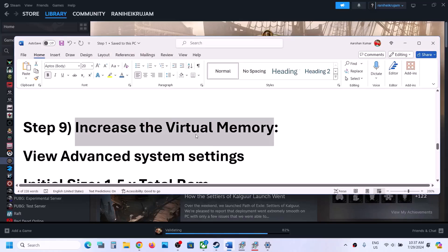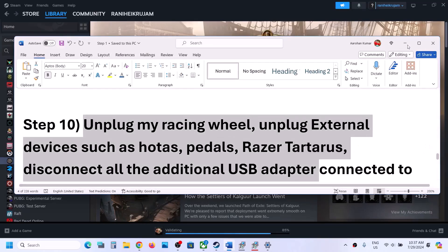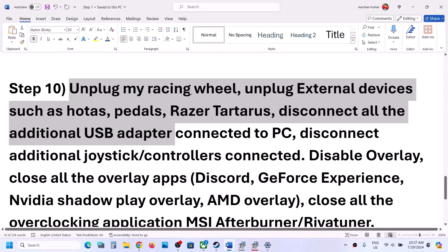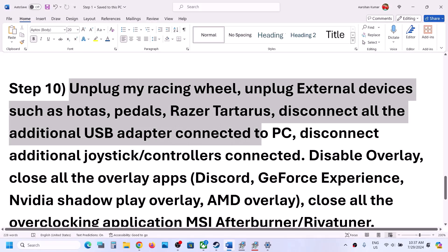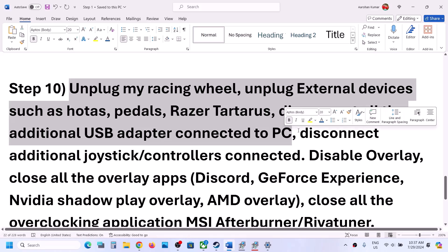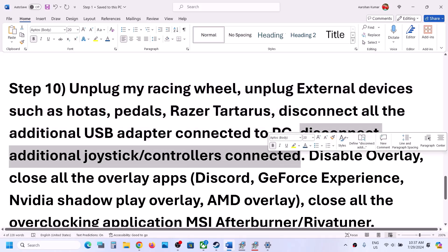The next step is to unplug all external devices you are not using. If you have a racing wheel, HOTAS, pedals, USB adapters, dongles, or extra controllers connected to the computer, disconnect all of them.